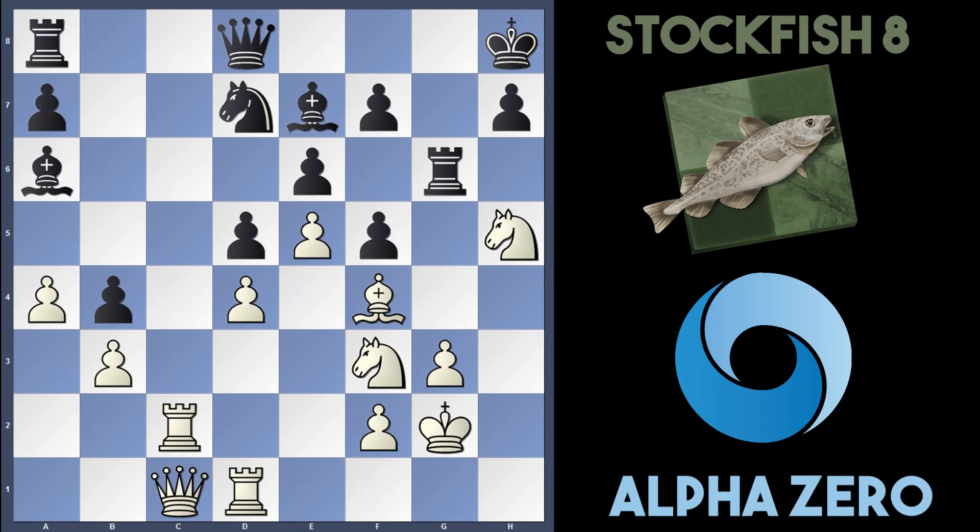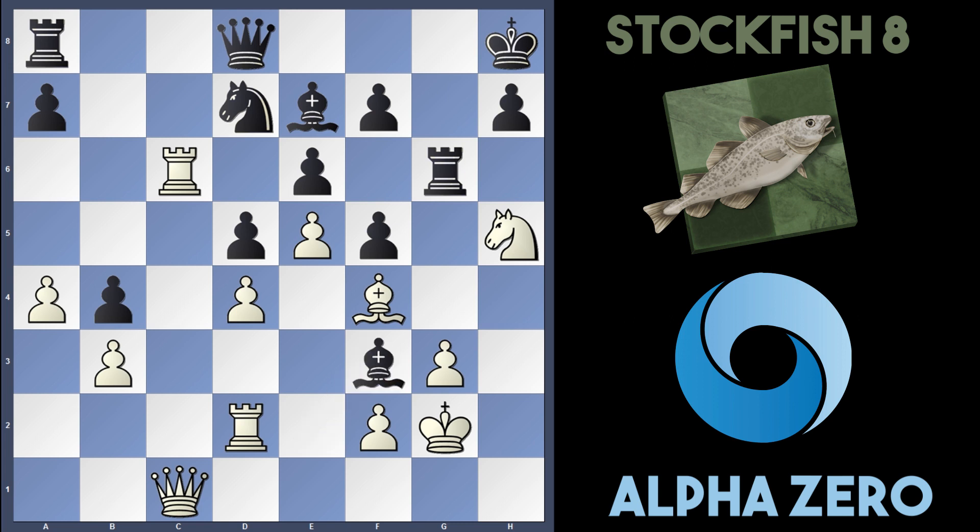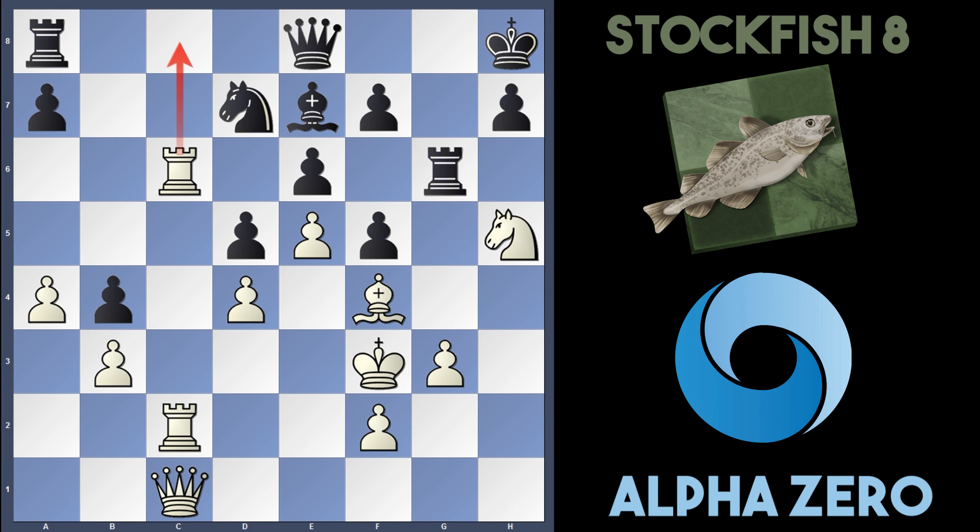So instead of Rh1, in the game AlphaZero played Rc6, attacking the bishop on a6. Be2 was played, then Rd2, attacking the bishop. Stockfish captures on f3, the king recaptures, and the queen goes to e8. Now AlphaZero just adds more wood to the fire — they triple lock the c-file with the two rooks and the queen, preparing Rc8.